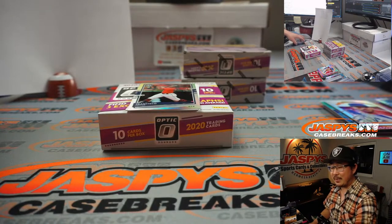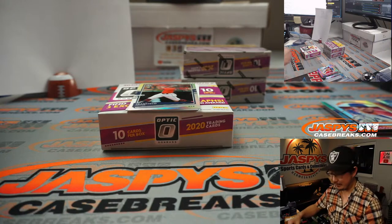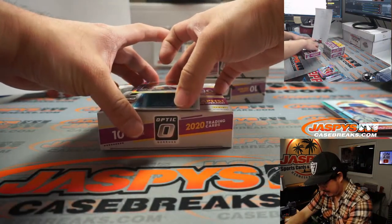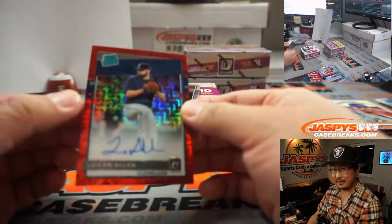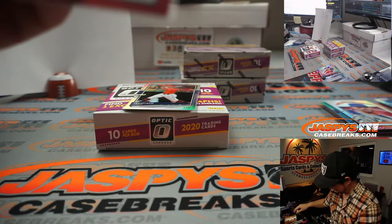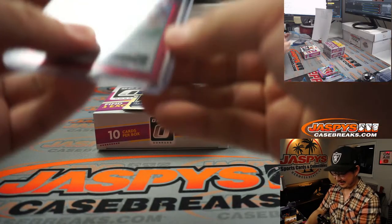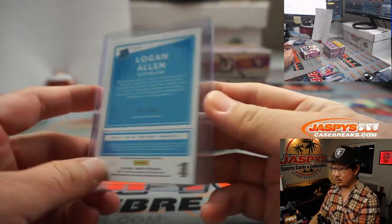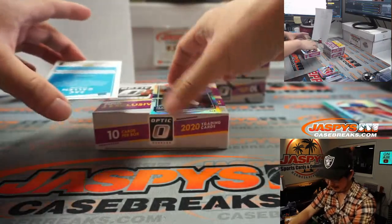It's ironic because The Stand is about a virus that gets out of a lab and kills over 95% of the population. They made the series again right before COVID — it's as if they knew. Viral marketing campaign! Logan Allen rated rookie autograph, 24 out of 99, AL Central, Alex. Be careful out there, folks — it's a real thing.